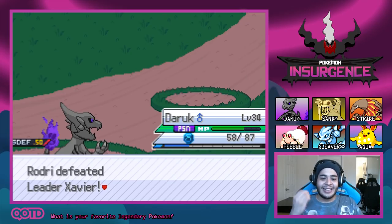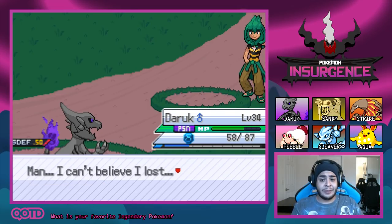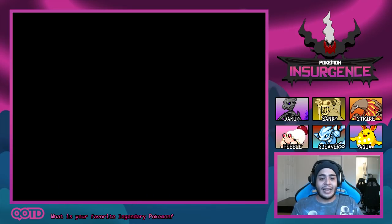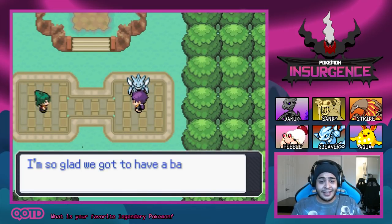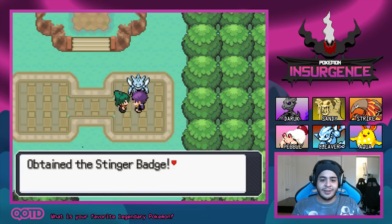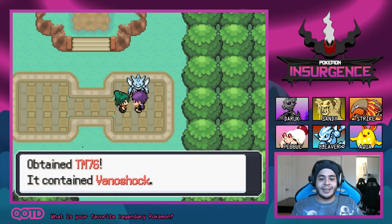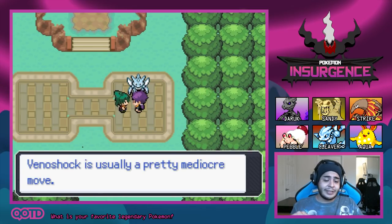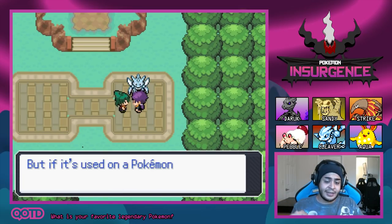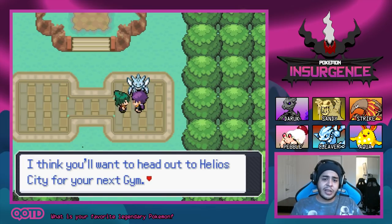We did it! Xavier says he can't believe he lost but is glad they got to battle. We got 3,300 for winning. With that, ladies and gentlemen, we have obtained the Stinger Badge — that is the second badge here in the Tauren region. We obtained TM76 Venoshock — Venoshock is pretty decent when a Pokemon is poisoned, actually a very good move. If you have a strong Poison-type Pokemon on your team, be sure to use it.